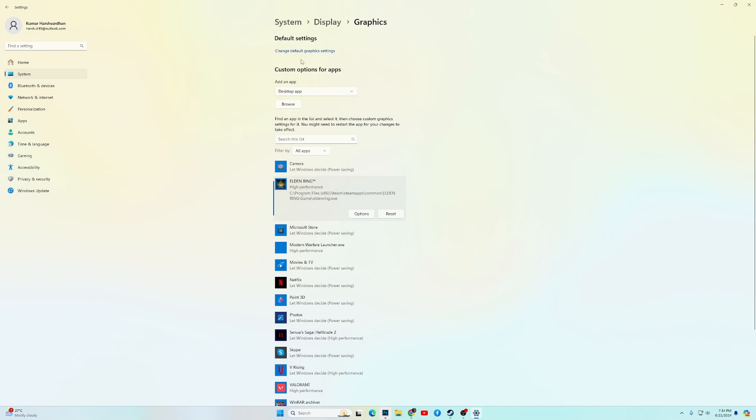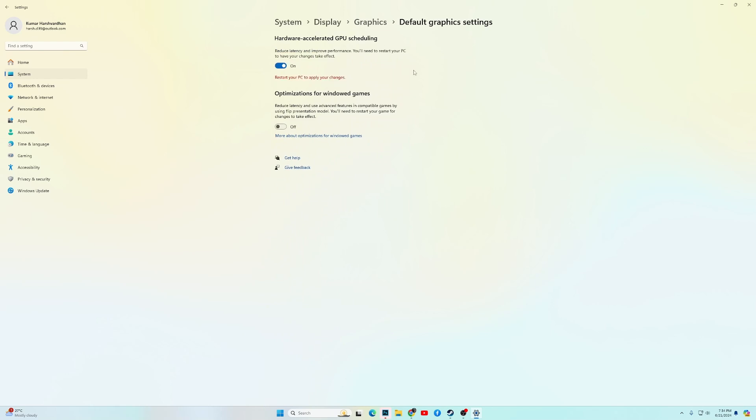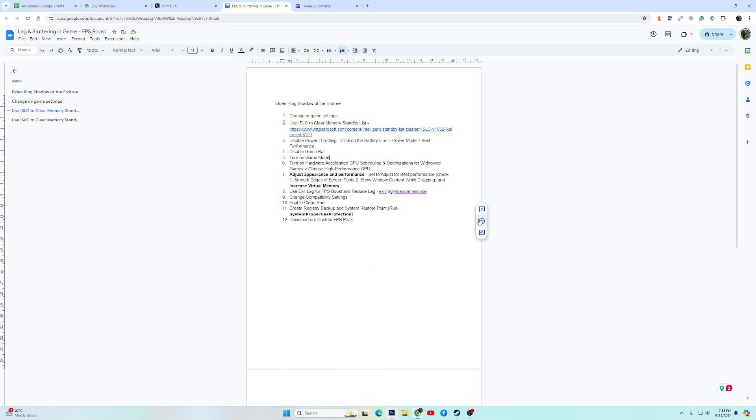Once this is done, click on Change Default Graphics Settings, and turn on Hardware Accelerated GPU Scheduling and Optimizations for Windowed Games. You will then need to reboot your PC. Once the PC reboots, check your FPS and see if there is any improvement.